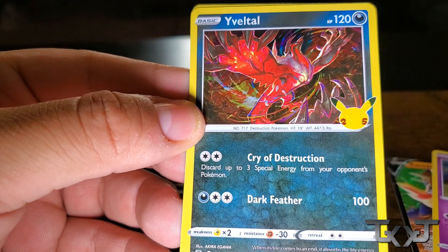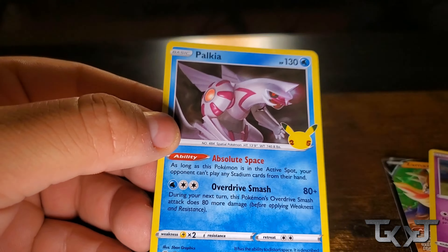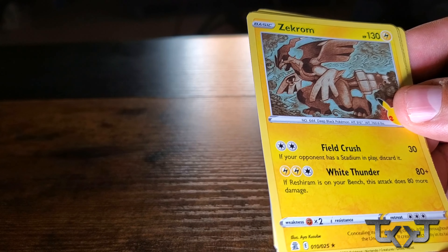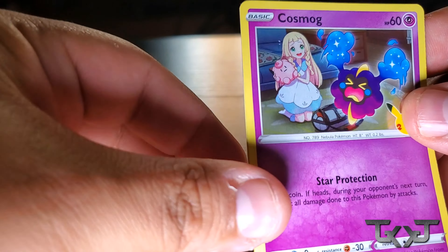Got a Cosmog, an Eevee, and a Palkia. If Dave is watching this, he's going to see that I'm doing better on my Pokémon names. Last pack for me. I'm going to predict a Jungle Pika — let's see what I have. A Jungle Pika. I don't know how. Diamond Dug everywhere. I have so many of these. Zekrom, Cosmog, and a Yvette. So we didn't get any classic cards with our Zacian box.